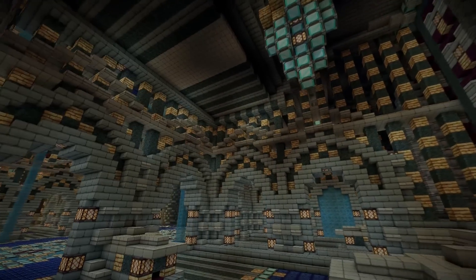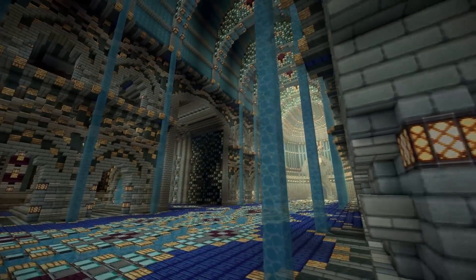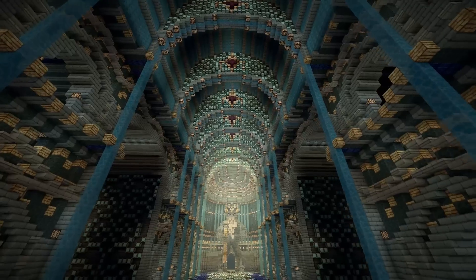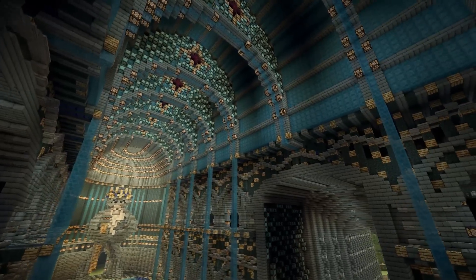You'll probably notice some dragons around the outside. They appear to be statues, but there is one floating in the air so I don't know if that one's supposed to be real. I don't know what the backstory of this particular building is, but the design work is really, really good. I love the use of these diamond blocks everywhere — the designs are just really nice and the architecture is superb.